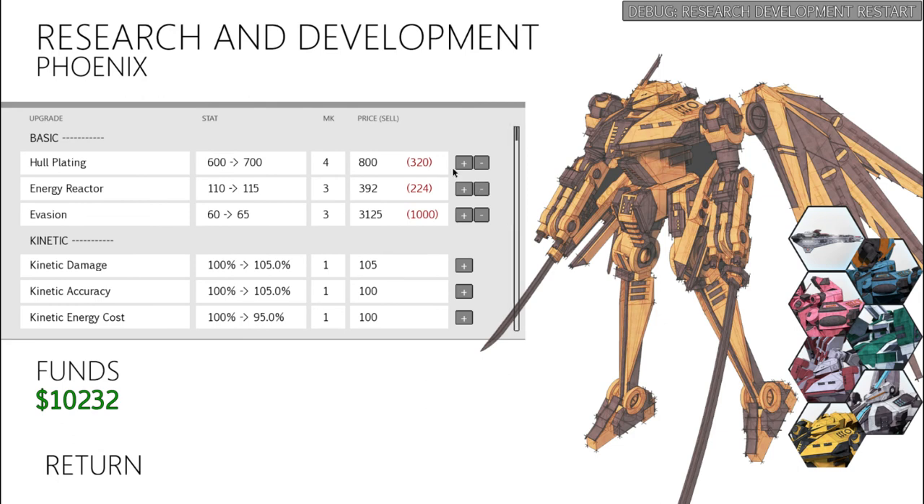As for the Phoenix hull plating, I have it up to 600. Phoenix has paper-thin armor, as you're reminded every once in a while in the game, so some HP is needed. As for the energy reactor, I have it up to 110 because the Phoenix has the lowest movement cost in the game at 10 energy per space — the others range from 20 to 40, with the Paladin being 40. So you don't actually need to give the Phoenix too much energy; 110 is usually pretty good. As for the evasion, since the Phoenix is pretty much a melee unit it's going to be up close and personal, so you need this upgraded — I have it all the way up to 60, so the Phoenix is going to dodge most shots lobbed at her.